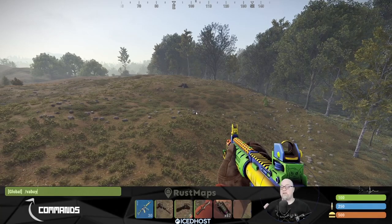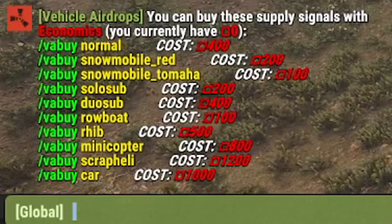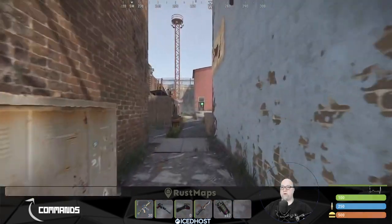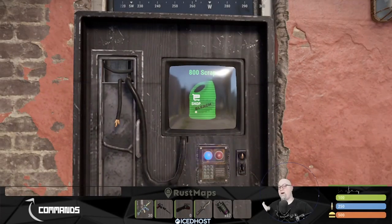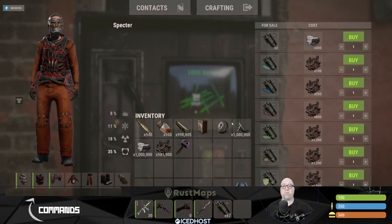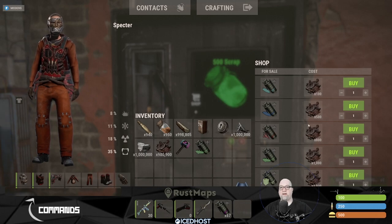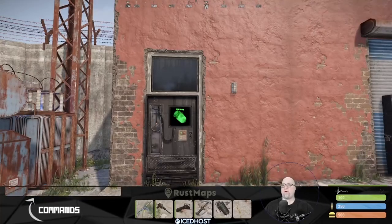Once everything is set up, we can test in-game. Type slash VA buy in chat to see the purchase menu, or head to the outpost vending machine. Zooming around to the outpost, we can see a new vending machine. Once inside, it shows the actual supply signal icons — rowboat, RIB, mini heli, car, scrap transport heli, or locked crate. Because of the currency change we made earlier, I can buy a supply signal with 400 stone instead of 400 scrap. Let's purchase a modular car and a RIB — you can see the supply signals with icons showing what each one calls in.